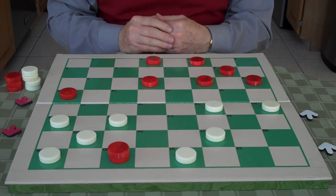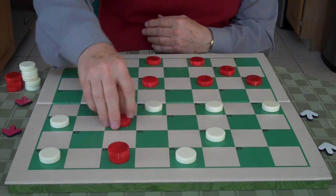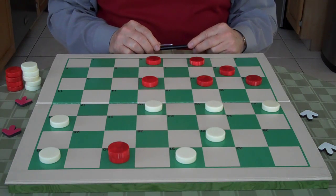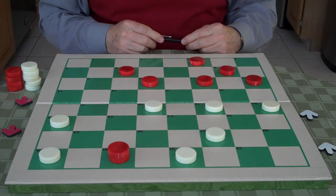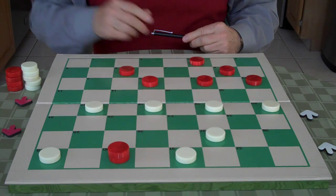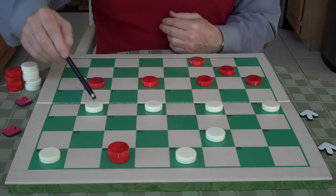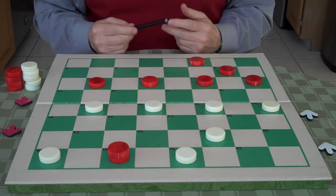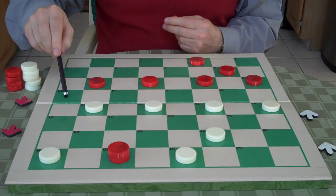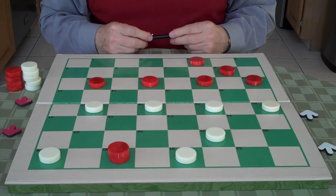White goes 22 to 17. Red jumps 13 to 22, and white jumps 25 to 18. Red's move is 2 to 6. Mr. Yates goes 21 to 17, Mr. Bowen goes 6 to 9. Now if white goes 17 to 13, white would lose — because red would go 10 to 14, white jumps, red jumps back, wins a checker, and that's a winning game.